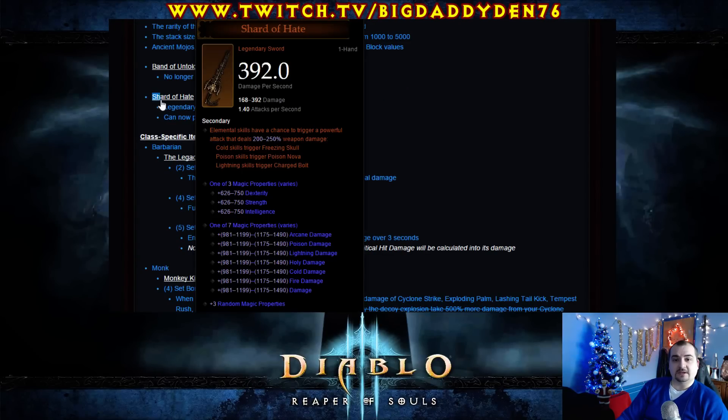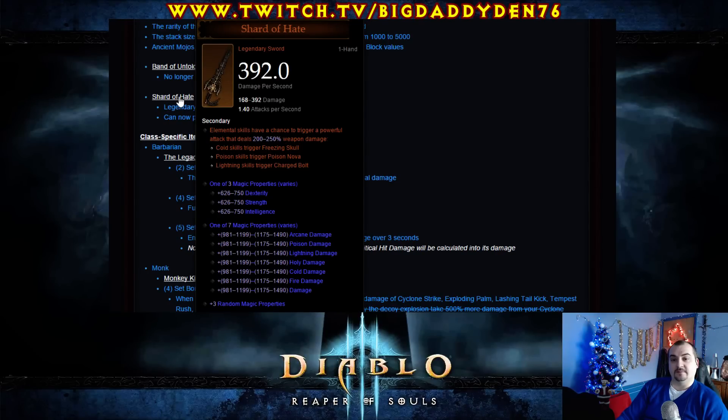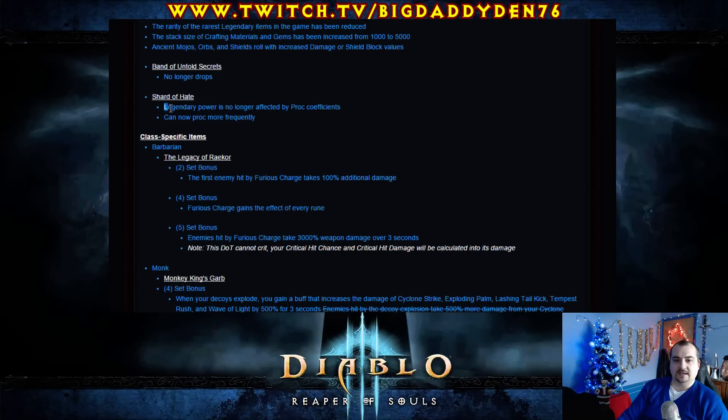Shard of Hate — have they made it good now? Cold skills trigger Freezing Skull, Poison Nova triggers Poison Nova, Lightning skills trigger Charged Bolt. It's quite a nice weapon and it looks amazing — there's a lot of effort going into this weapon. Hopefully it's good now. The legendary power is no longer affected by proc coefficients, so it just works when you attack and can now proc more frequently. It's nice that it procs more frequently.